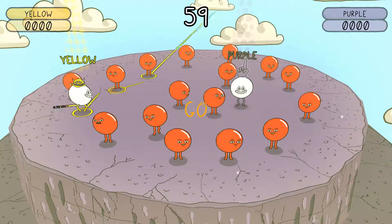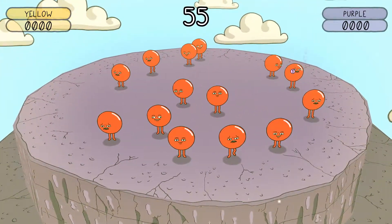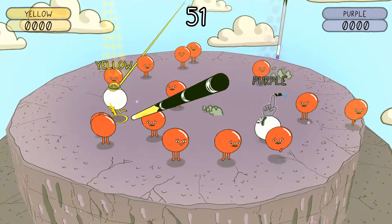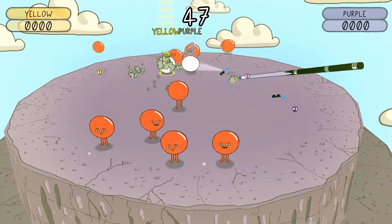Pool Panic will cost you £11.39 on Steam, which comes with 32 achievements, while on Switch it will be £10.99. As for storage, it will take 3GB on Steam and 2.3GB on Switch.